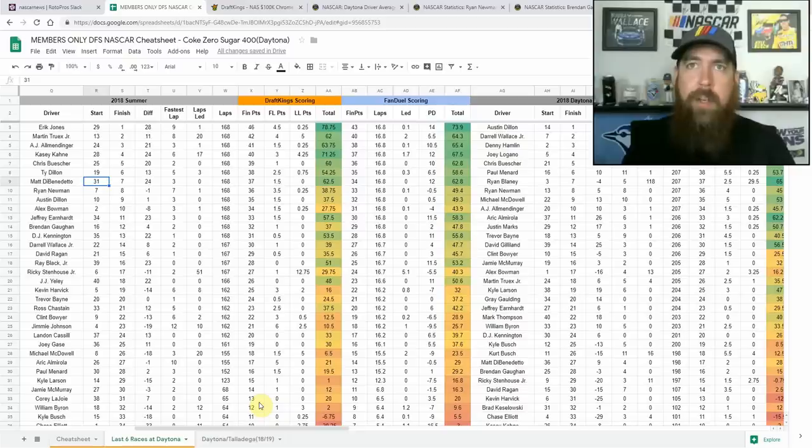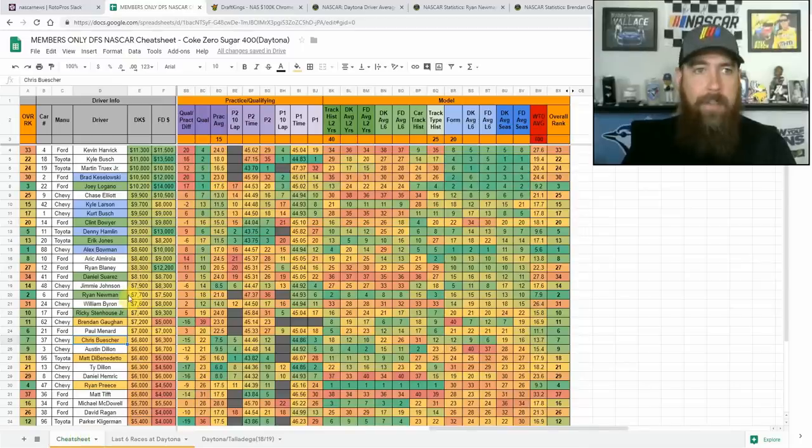I'm going to expand a little bit and look at the 10th to 15th, even 15th to 20th starting position range rather than just limiting it to drivers starting outside the top 20. I do think we see some fast laps and laps led from Logano — I've got him highlighted green. He's one of the drivers starting inside the top 10 that I will be looking at this week. He's an excellent super speedway racer starting first, with Kozlowski right behind him for a good push off the start.